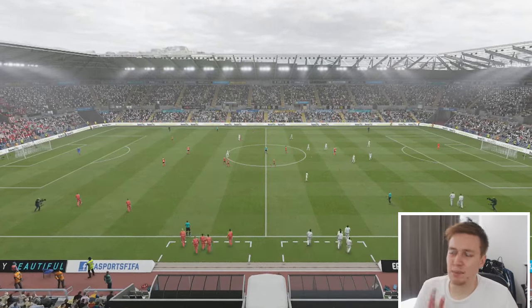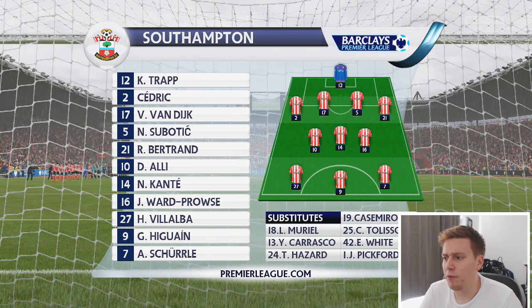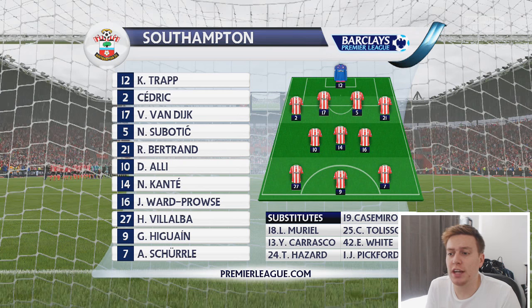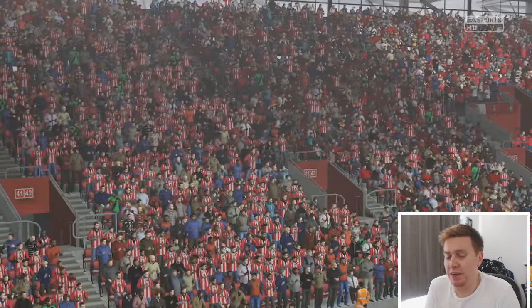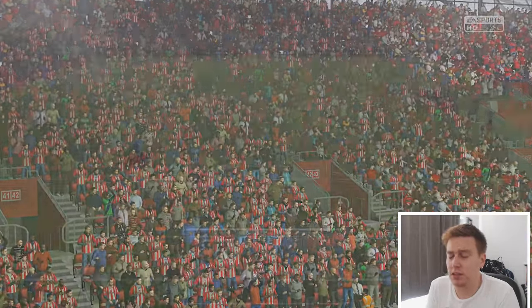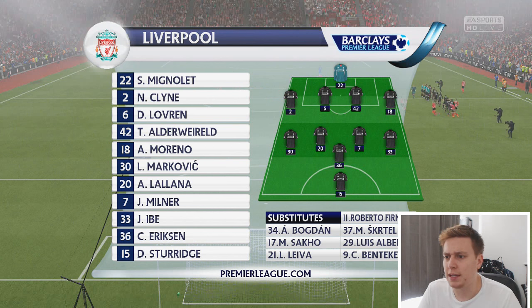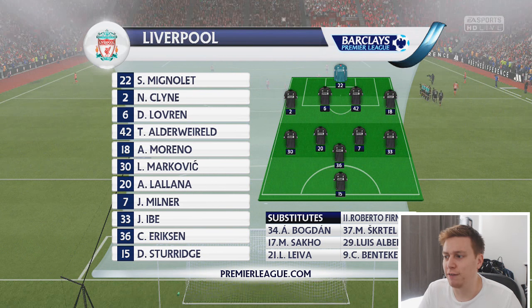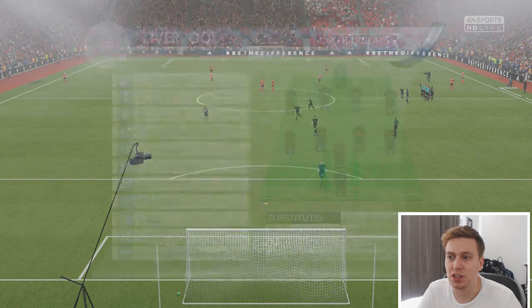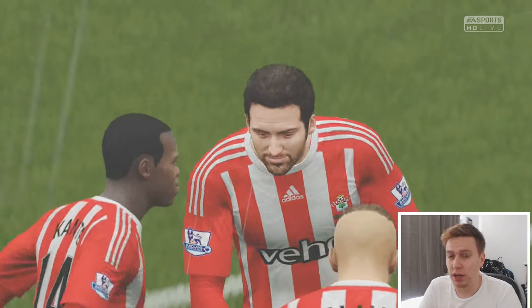Now a really tough test as we take on Liverpool at St Mary's. Sticking with the 4-3-3 — Scherler gets a rare opportunity, Dele Alli comes into midfield, and Cedric returns to the line-up. Liverpool have a very good squad and have gone with a 4-4-1-1. Christian Eriksen playing behind Daniel Sturridge is a particular area of concern, and they've got Benteke and Firmino on the bench too. Adam Lallana knows this ground very well — one to watch out for.